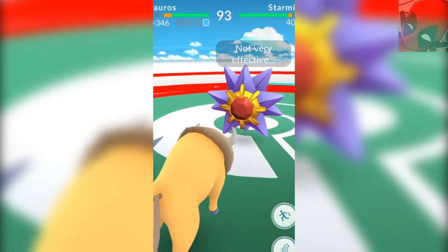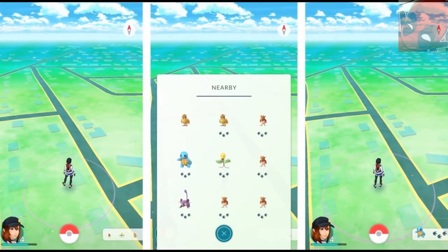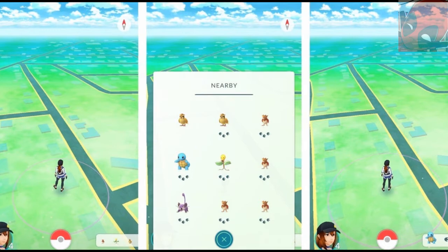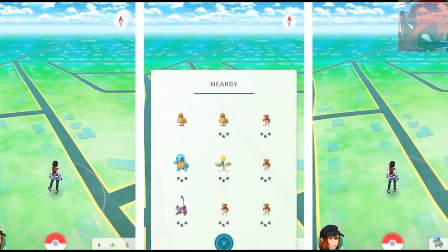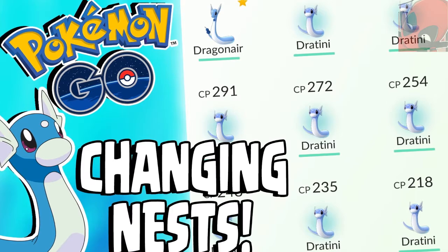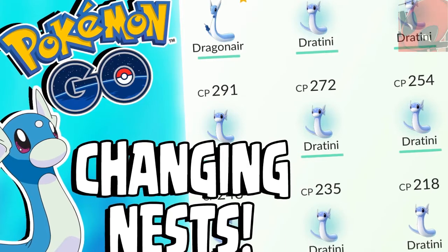I'll discuss that in depth in a second, particularly for Water Gun, Hydro Pump, and Aqua Tail. It affects certain Pokemon very much. There's also some differentiation towards nests — a lot of nests are spawning different species of Pokemon. You can't catch certain Pokemon as easily anymore, so the rarity has been increased. This specifically affects Dratini; you can't catch Dratini as often, and a lot of Dratini nests have been revamped to spawn different Pokemon.